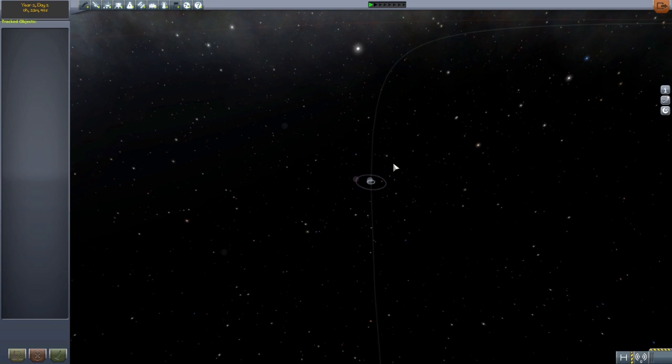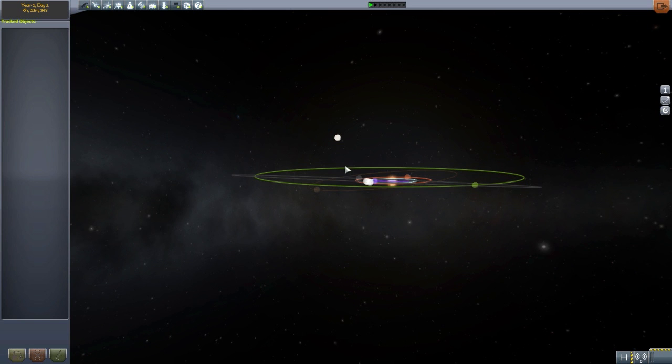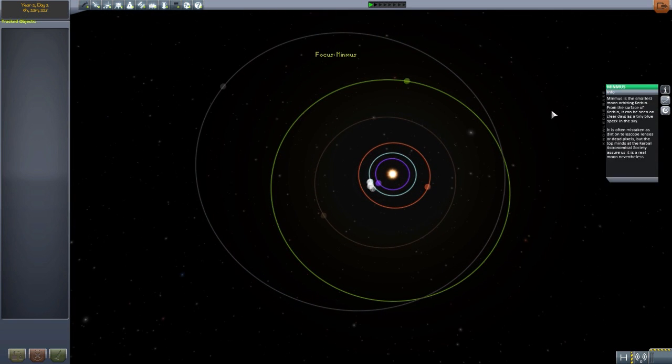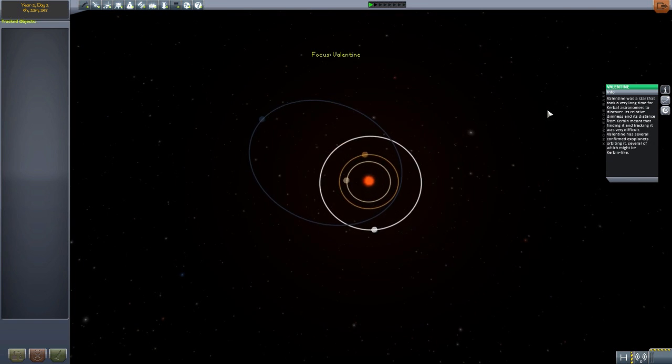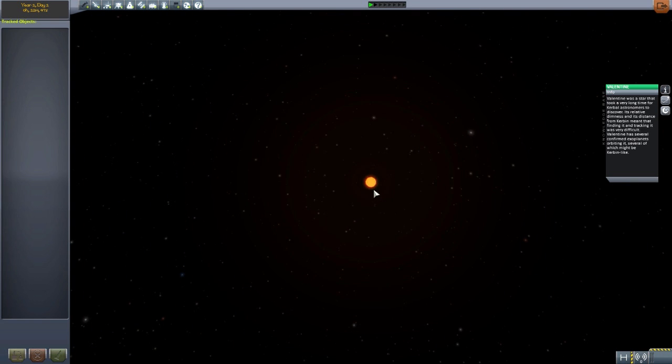Let's zoom out a bit to our own solar system to see scale. You'll see that blob over there - that is the new solar system, far, very far away. So of course, if you do want to see any of these planets and moons in person, you're going to need something like the interstellar mod pack along with this so that you can actually get there in a reasonable amount of time. The Valentine system is a bit smaller, and we have a selection of five planets and five moons, and all of those moons are around this one planet here by the name of Lomina.